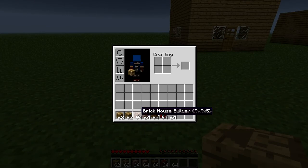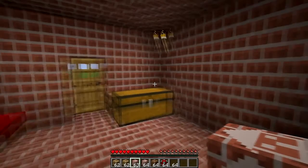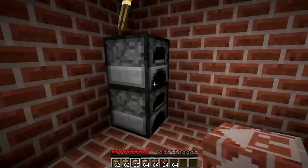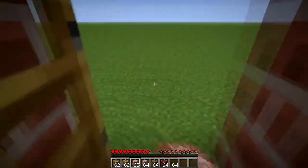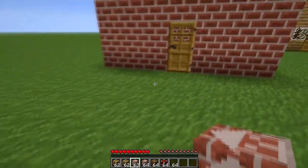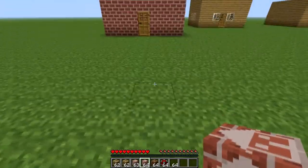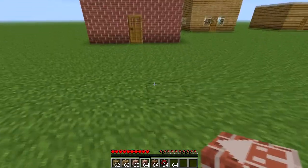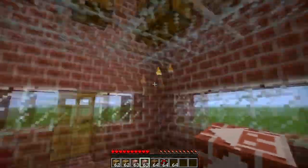You've also got brick houses — a seven-by-seven-by-five brick house. Place this down and it's pretty much like the tier one wooden house except it just uses a brick material, so two furnaces, crafting bench, bed, and double chest. The villagers actually do interact with these which is pretty funny. Tier two is pretty much the same again.